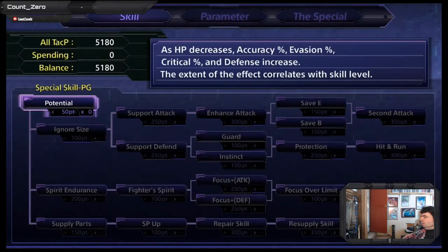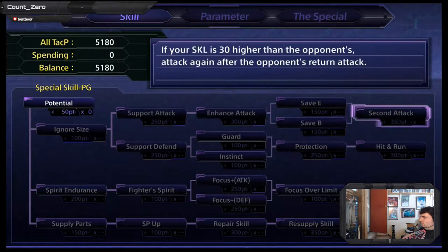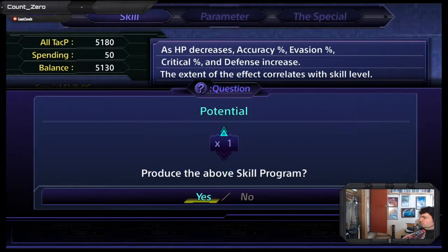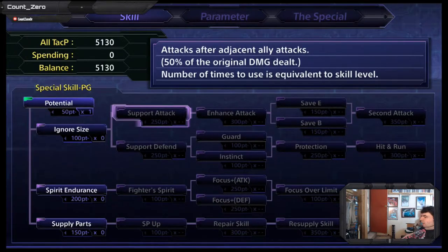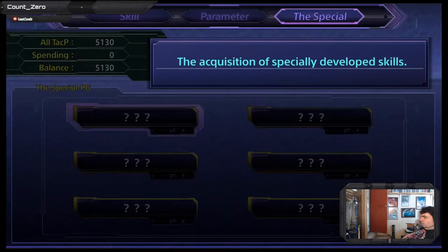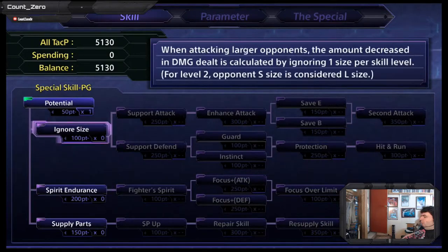We have a bunch of attack points to spend on the skill tree. You can slot these into characters' skills on the characters. It gives some more customization, but you have to develop them once in order to get each skill to progress further.